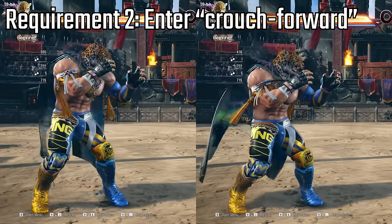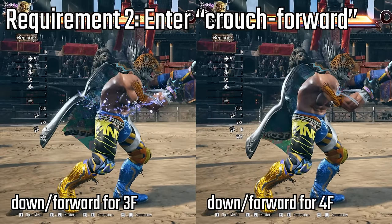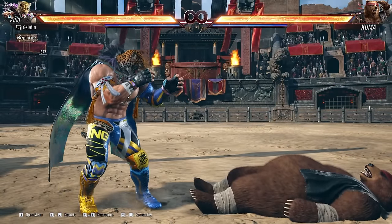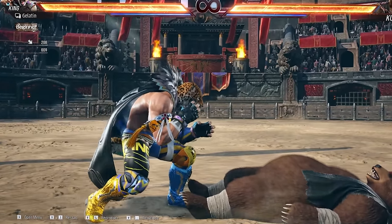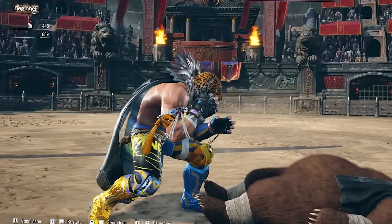Second, you must enter the crouch forward state for three frames at most. For those that don't know, crouch forward is that state you enter when you press down-forward in Tekken — you know, that funny crouch where you scoot forward and low parry? Yeah, that one.